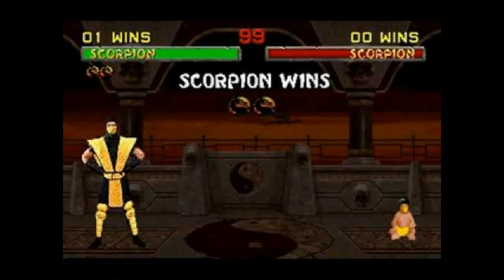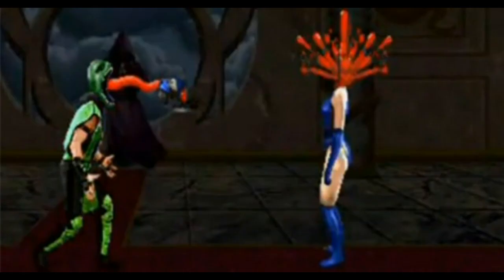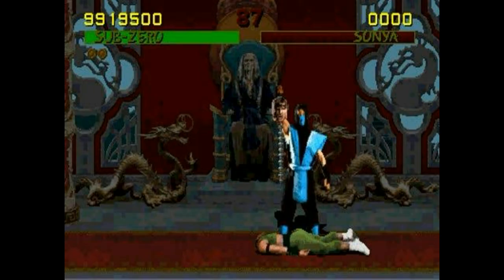If you pre-order this game from GameStop, you'll get the classic Scorpion costume, which comes with his classic Fatality as well. If you pre-order from Amazon, you get the classic Reptile with his classic Fatality. And if you pre-order from Best Buy, you get the classic Sub-Zero costume, as well as his classic Fatality.